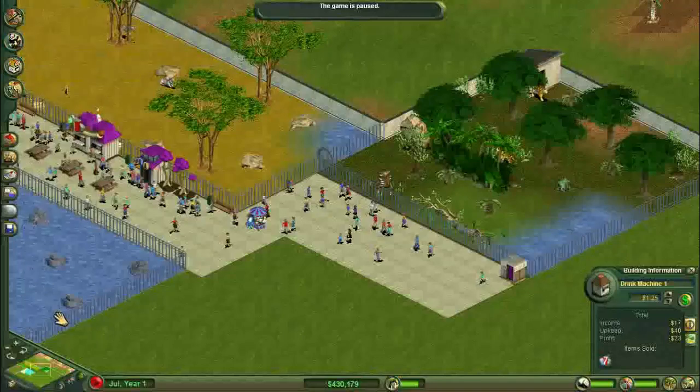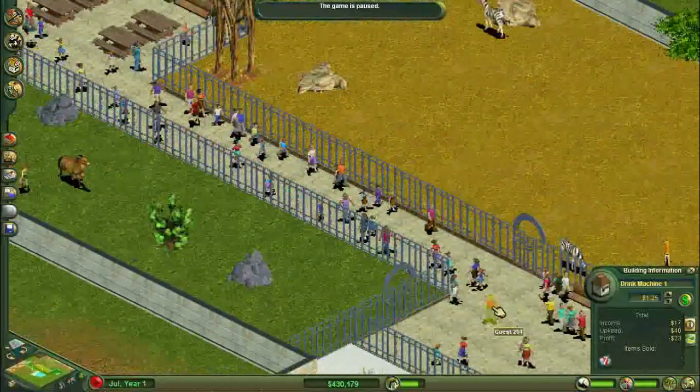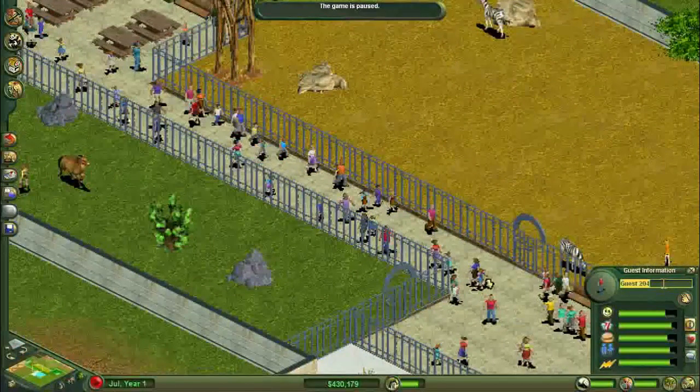So how do we unlock the white Bengal tiger? It's very simple. We come over and we look at our guests. Here is guest 204. You can use any guest — I am just taking him because he was there.